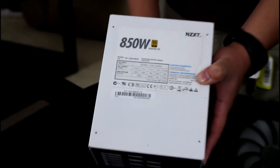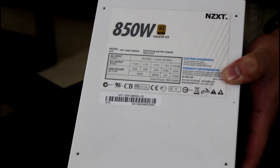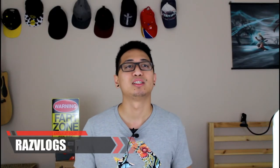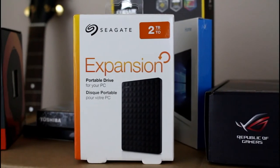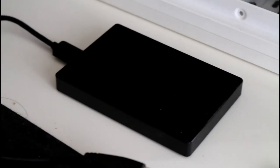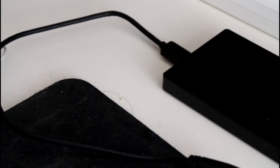For the power supply, I'm keeping my current 850 watt NZXT Hale V2 — it's a fully modular PSU and it still runs like a champ, so I'm using it until it dies. It's enough to power my new build. I also have a 2 terabyte Seagate external drive that I use to transfer files, especially Steam games, so I can format the WD Black fresh before adding a new one.